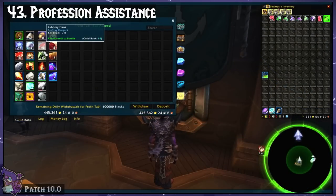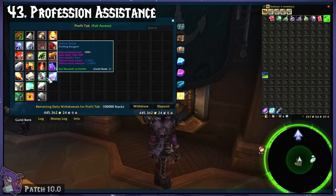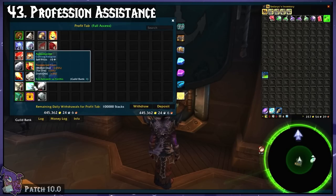Prat 4.0 — Profession Assistance. This shows where materials, such as herbs and ore, come from in their tooltip. I really like it for prospecting and enchanting materials.